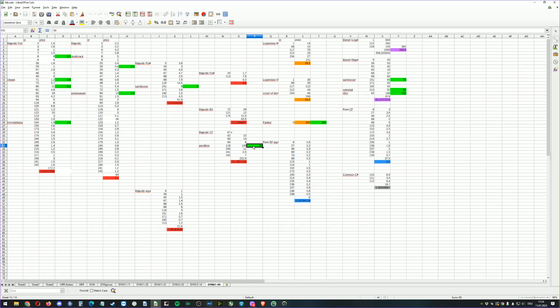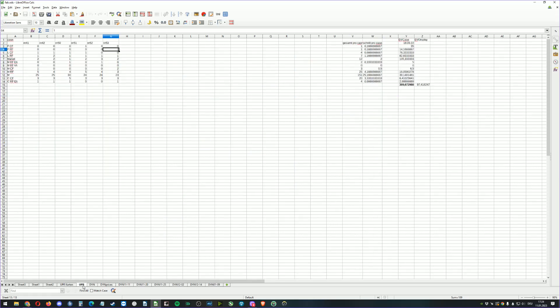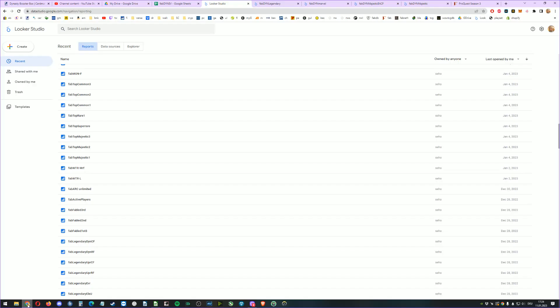Mask of Perdition in cold foil went from 90 to 145 — lowest price — that is quite a bit. The fabled also went up from 290 to 350; maybe that's a thing to watch for. Sanscour Marvel went from 72 to 85, Celestial five bucks up, and the Marvel Nitro from 132 to 189.